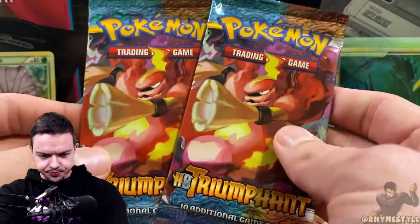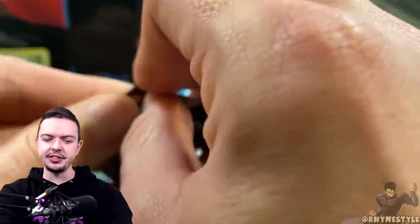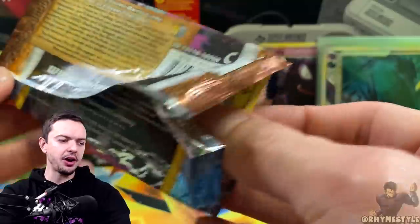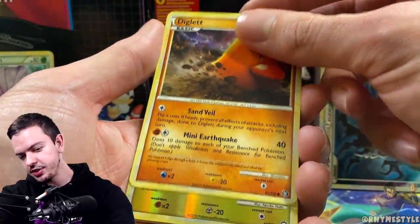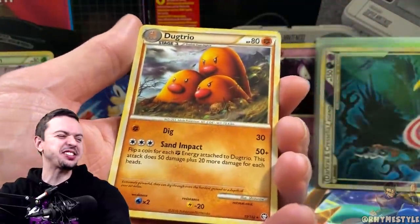Two more chances left — two Magmortar packs. We gotta pull some fire at least. Magmortar is the logo of fire right now so we've gotta pull at least one more banger. Here we go — Voltorb, Porygon, Tentacool, Lickitung, Diglett. The reverse is a Magneton action reverse and behind it just a Dodrio.